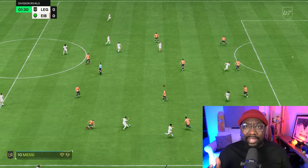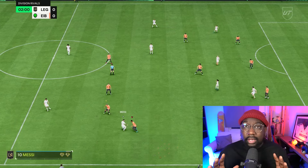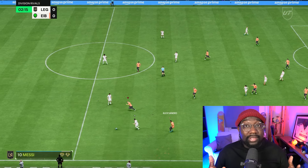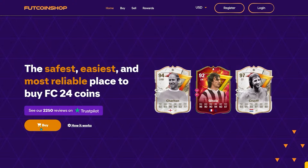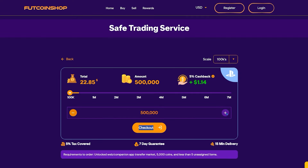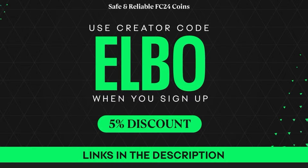To complete this SBC he's coming in at around 400 to 500k, so if you're looking for coins to complete this SBC or any other one, head over to Fut Coin Shop. Fut Coin Shop is the cheapest, safest, and most reliable place to get your FC24 coins. Don't forget to use creator code Elbow at checkout for five percent off.